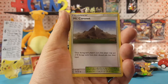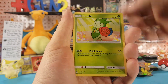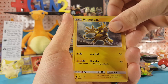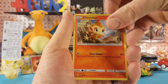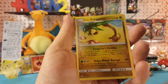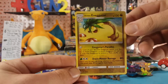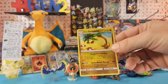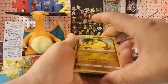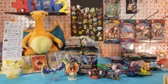We have Honchkrow, Mount Coronet, Turtwig, Roselia, Gible, Electabuzz, and Chimchar. Buizel is the reverse — so no Prism Star — and Alolan Exeggutor is the rare. A nice card to pull when there's nothing that's going to be a real hit; Exeggutor is a cool card.